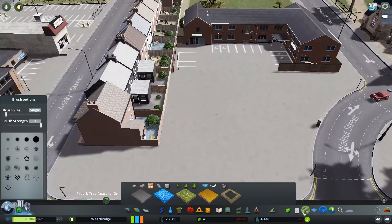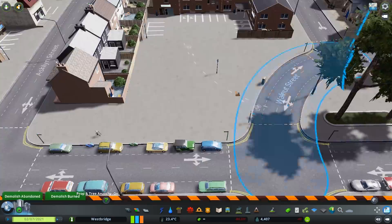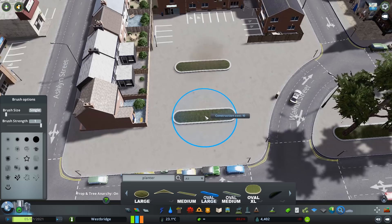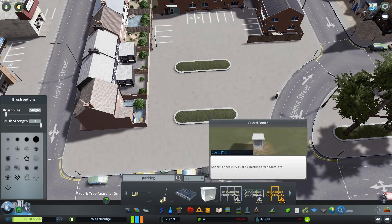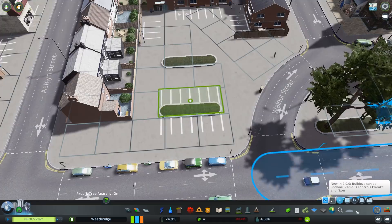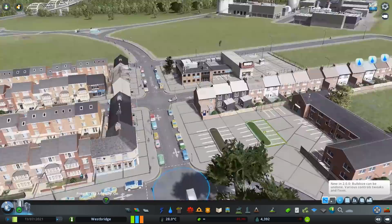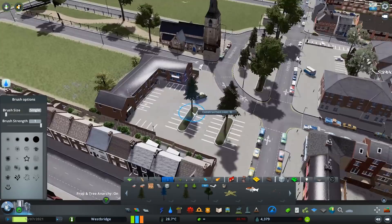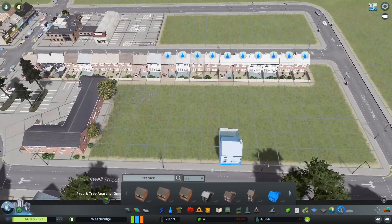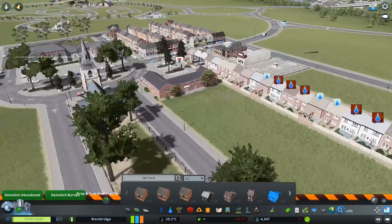Here we're putting down a medical centre. I'm using a lot of Google Maps references - a lot of it's coming from my hometown, which is a place called Cannock in the West Midlands, well Staffordshire technically. I also just randomly drop myself down in the UK on Google Maps to see the layout of roads and things. Overall I feel like I'm doing a pretty good job.